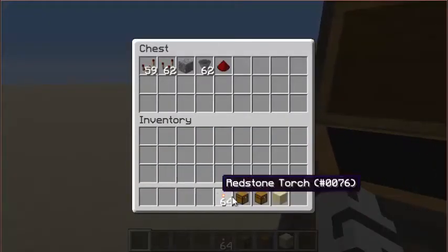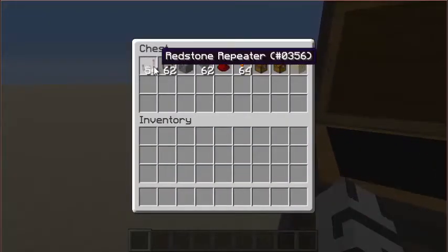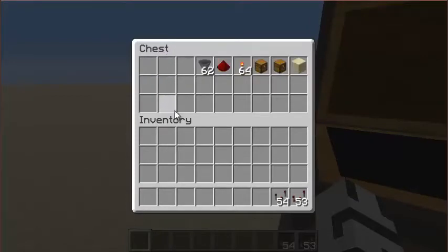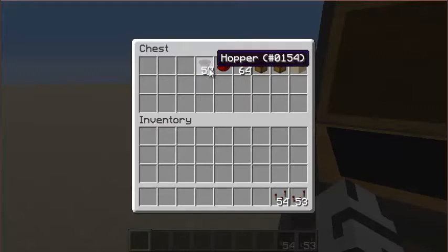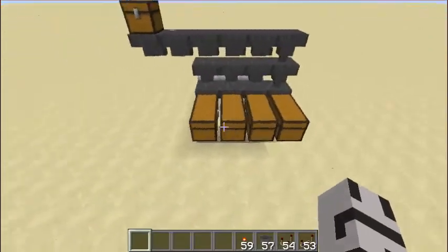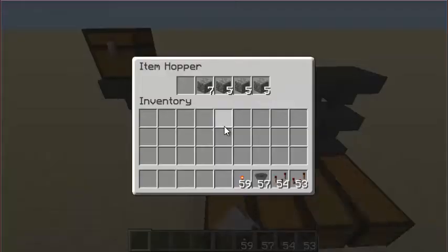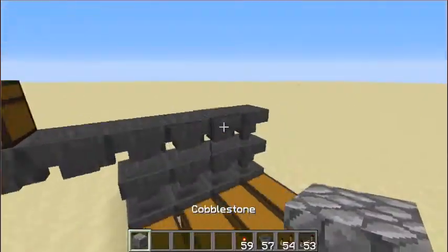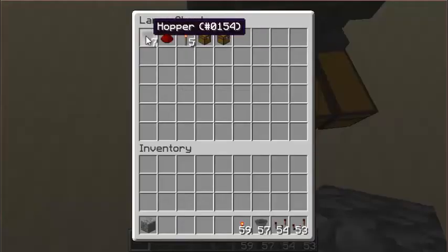We're going to go ahead and throw those in there quick. These go in, and some hoppers go in, some tools and other things too. Use cobblestone — but don't put cobblestone in, because if you put cobble in it's going to mess up your whole system.